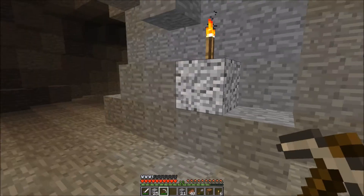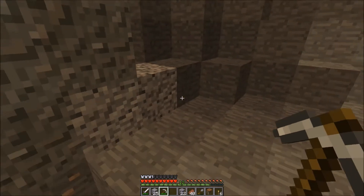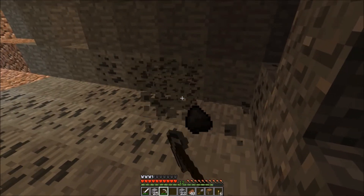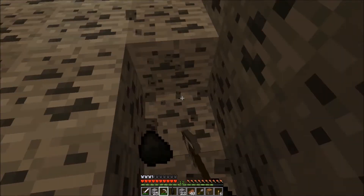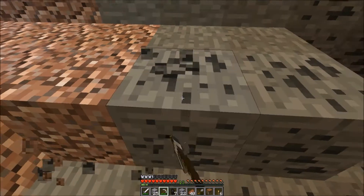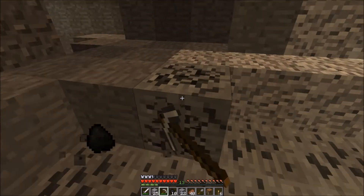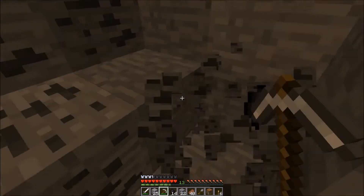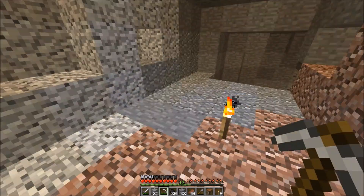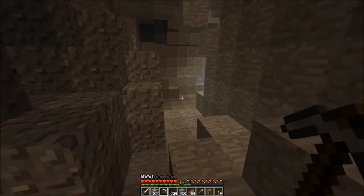I saw some iron right here. I keep thinking that this is gravel, but some of it is also diorite — they look very similar. Apparently diorite and andesite and granite have the same spawn rate as gravel, so we will see a lot of it. Which is good, because if I do futuristic, I want to use a lot of off-white blocks, and snow and andesite and diorite are basically two of the best ones right now. And quartz, but quartz is a little more expensive.